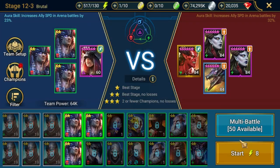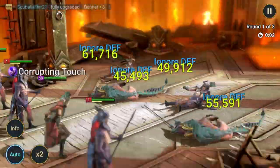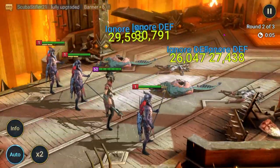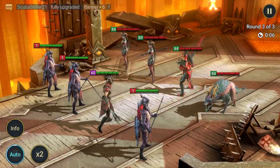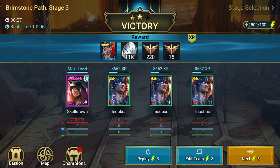Once we have sufficient 2-stars from our summoning we will go to campaign, run brutal 12-3 and put 9 runs into our 2-stars. For this you could either use multi-battles or an auto-clicker. The point is I run the battle 9 times.